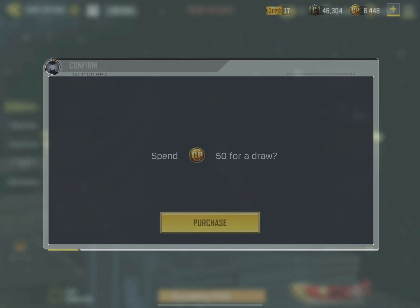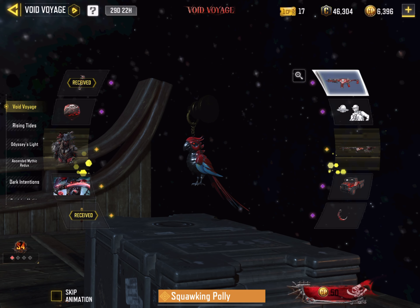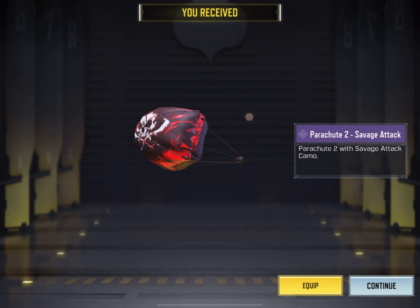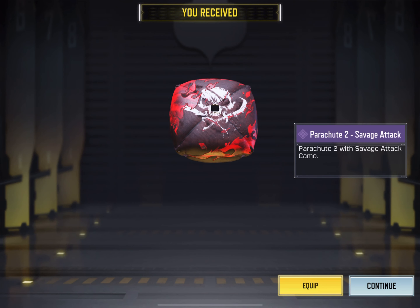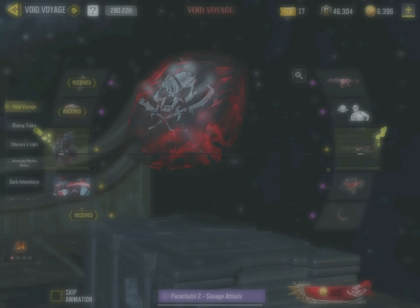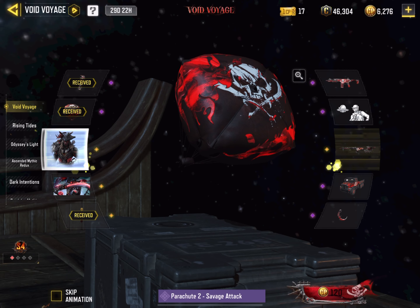The model is good but the color combination could be a little better. I just love this parachute — think about landing with this parachute and the legendary Dark Shepherd; you will feel like a real pirate, you will feel powerful. This logo is making this parachute so much more powerful.